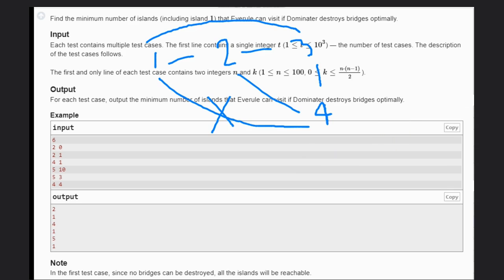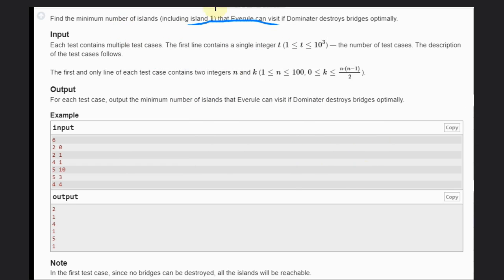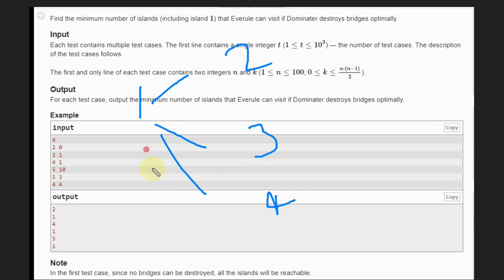Let me give a better example with N=5. Island 1 is connected to islands 2, 3, 4, and 5. If Averrool somehow reaches any other island, he can reach every island. So what Dominator needs to do is delete all the edges from island 1. Only if Dominator can delete all those connecting edges can he prevent Averrool from reaching other islands; otherwise, Averrool can reach everywhere.